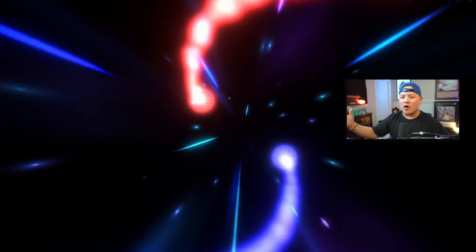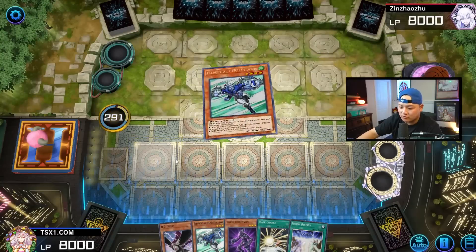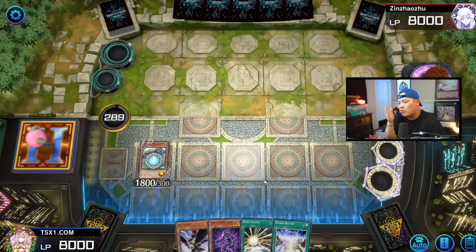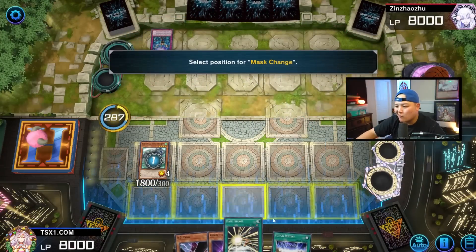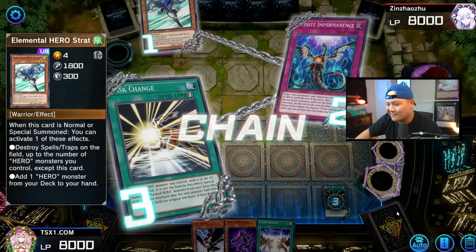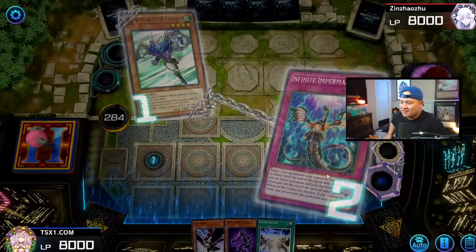Alright guys, here we go. That last duel was kind of a little bit weird — I swear I could have put up a darker lock. This hand is insane! Let's play Hero. That's the Stratos. With this hand right here, what we're trying to do — Maxx C! Do it, Maxx C bro. Oh my! Well guess what, you played yourself honey! You thought you really thought — okay. You guys are running Zoodiac? And I also got a Royal Rare flex on him!